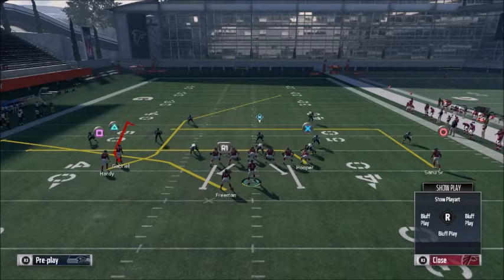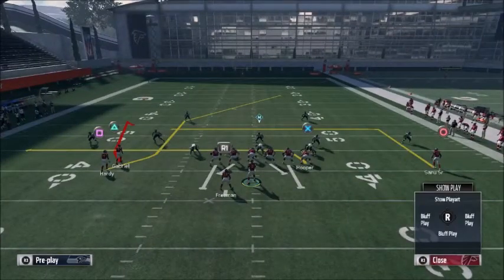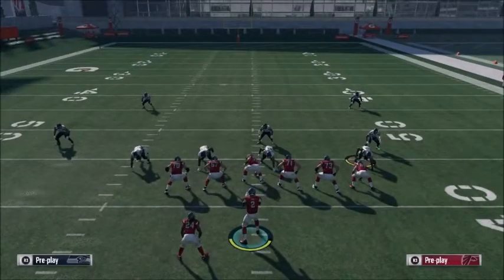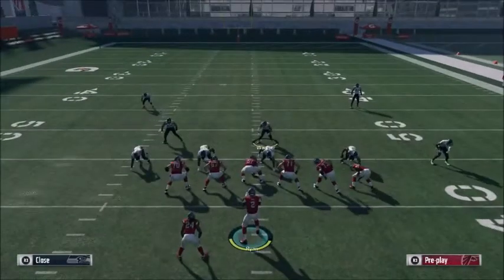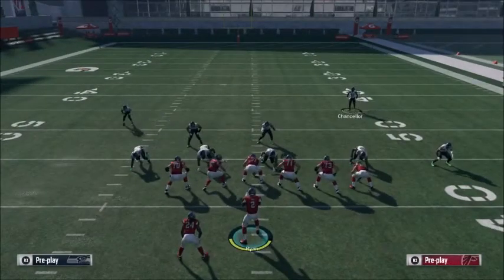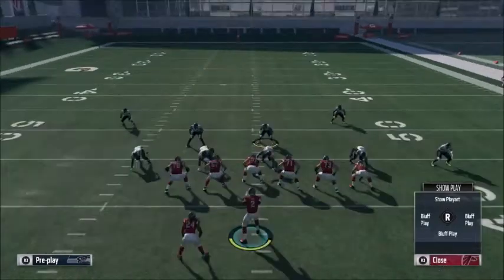Pretty much go quick hot route to the drag, post flood concept to the left, and you have a lot of good reads on this play. Something you can always do if you're getting blitzed: block the running back — the drag will still create the flood concept for you with the curl, and then you have someone blocking. I'm gonna audible to cover three real quick, throw the post, and then throw the curl, just to show you guys it beats both.